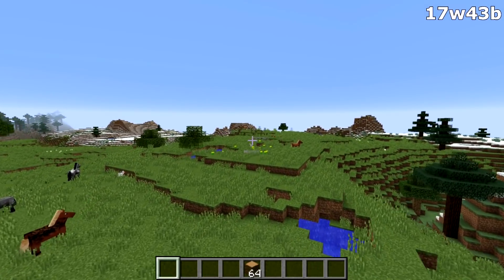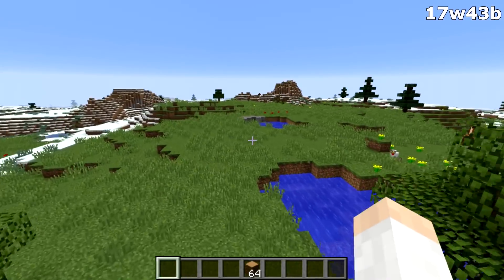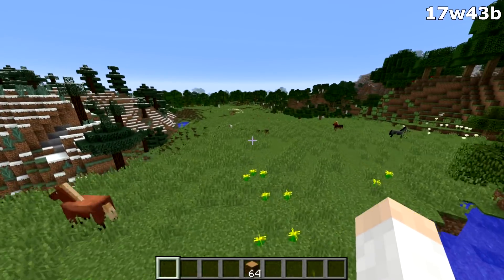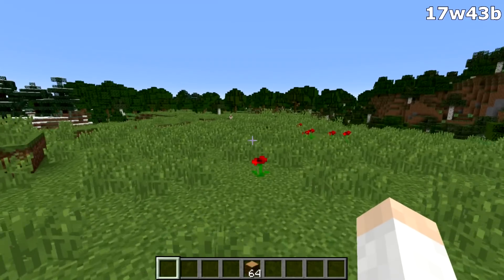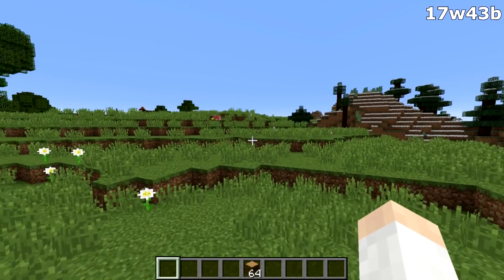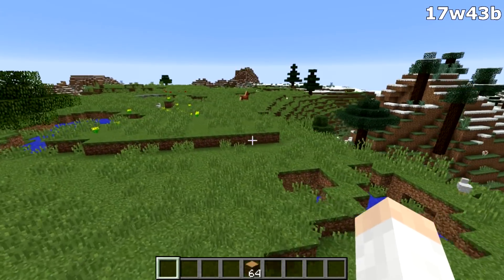Finally, there's one bug fix relevant to the game — in particular AFK fish farming. Keys will no longer get stuck when you toggle fullscreen. If you used the F11 key to toggle fullscreen and held down the right mouse button, you used to be able to make the game think you were still right-clicking. However, that bug has now been fixed and you'll have to find another method to AFK fish.